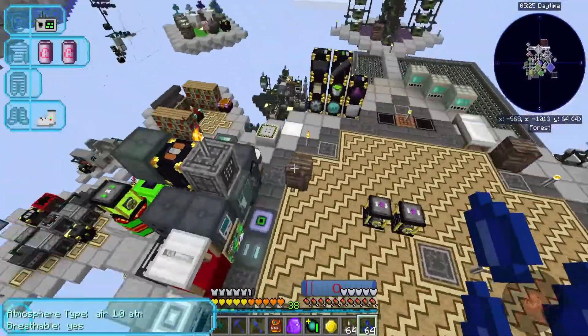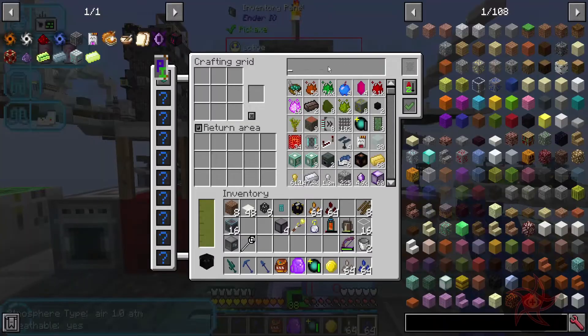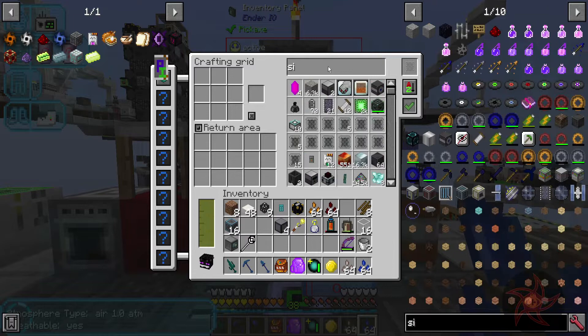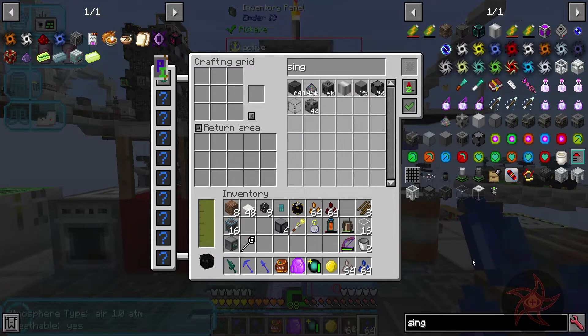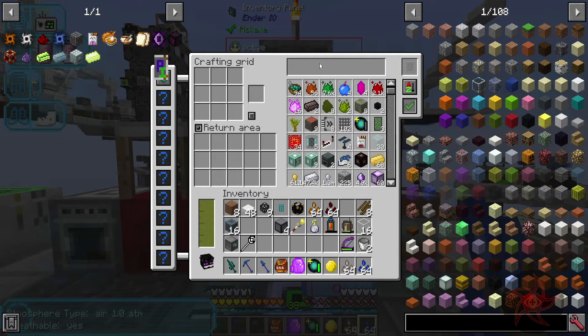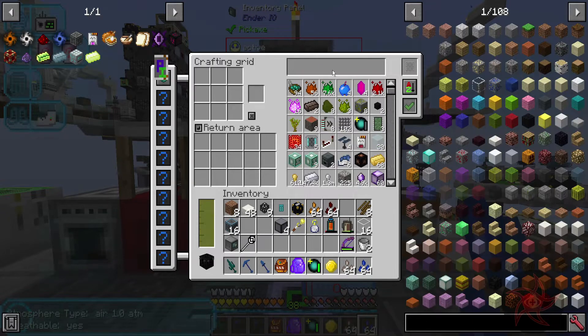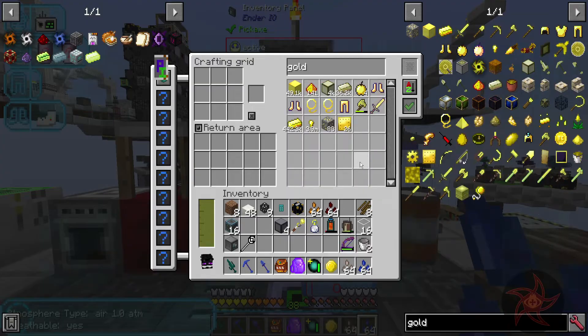How are we doing on iron and gold for possible singularities here in the future? 81,000 iron. 39,000 gold.